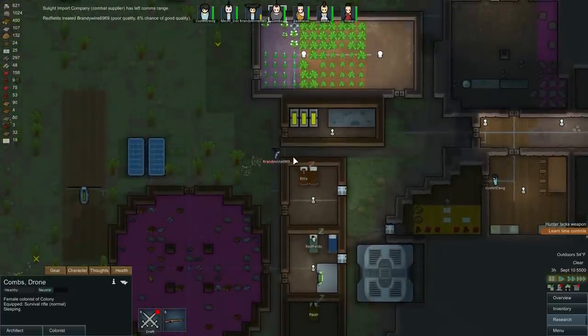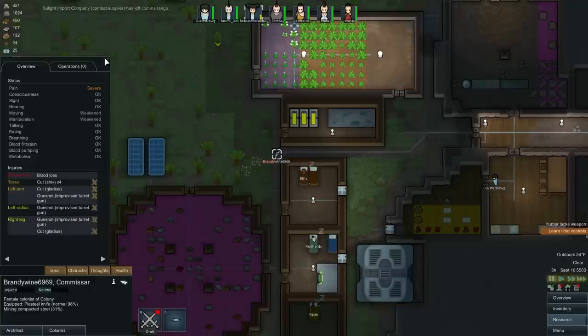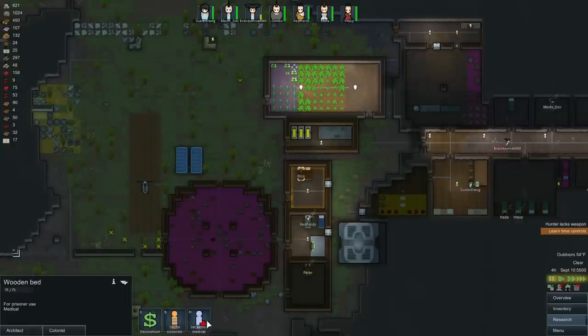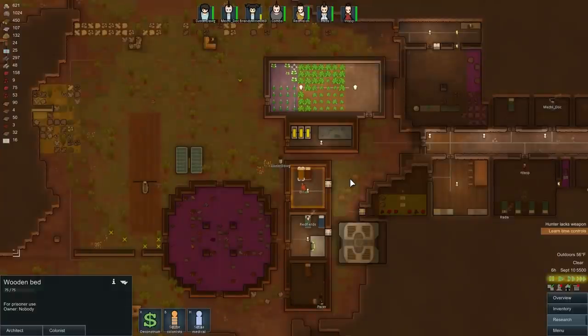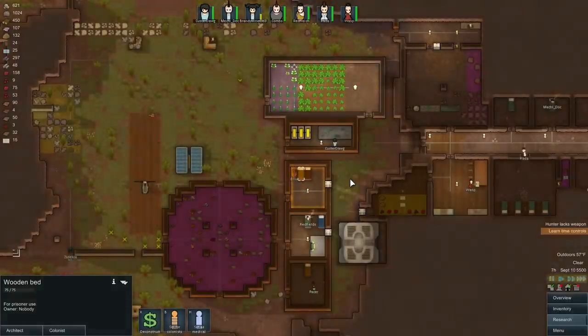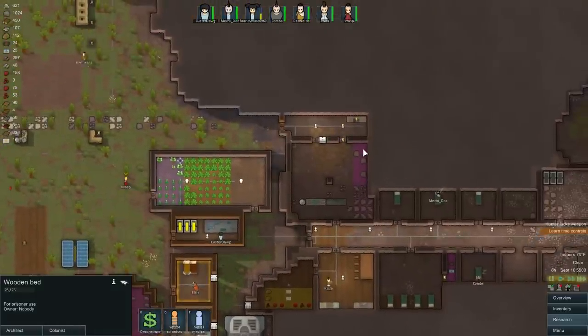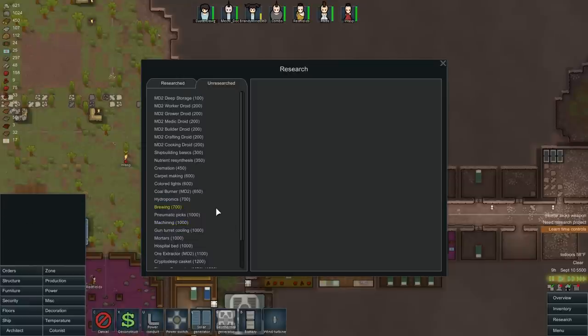Brandywine, are you okay? I think she's okay — she was treated. Let's turn Ellis's bed into a medical bed. I don't know why he gets up when I turn it into a medical bed, but whatever. I don't really care if he dies.